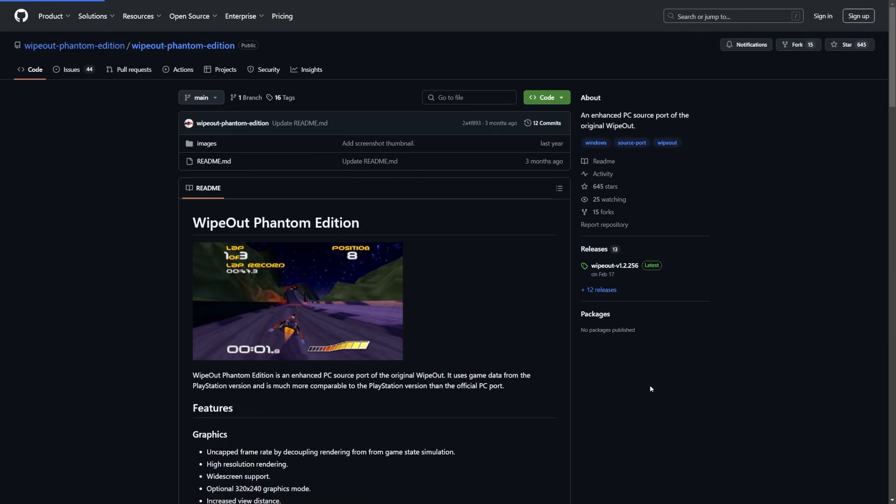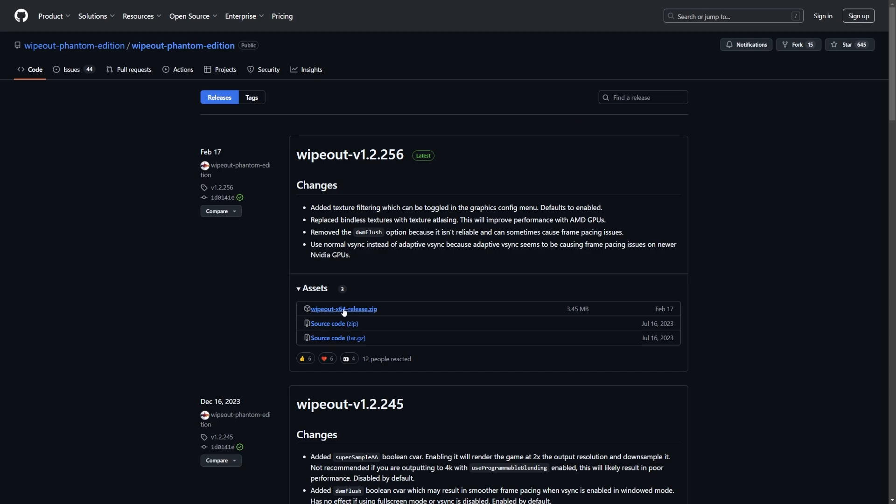Once you give the GitHub page a read, go over to the releases section and download the latest release of Wipeout Phantom Edition. It's going to be a wipeout_x64_release.zip file - save that somewhere you can easily find it.